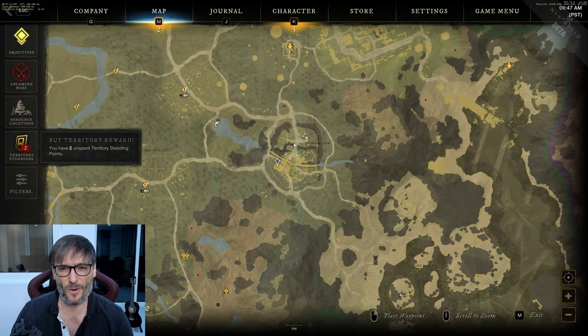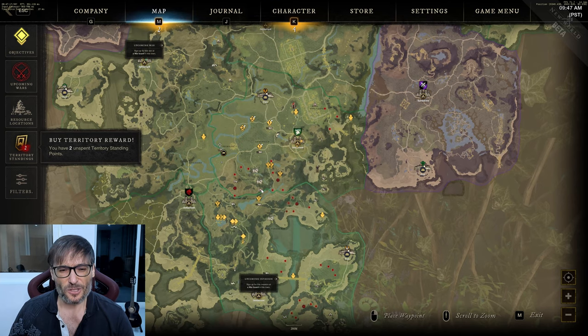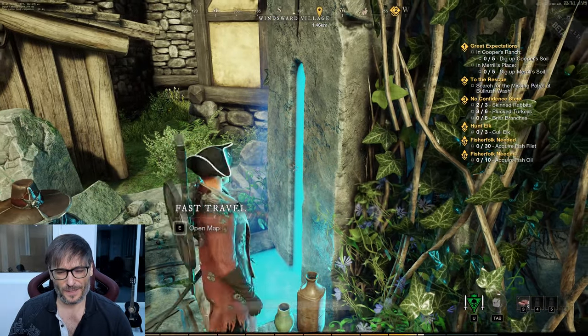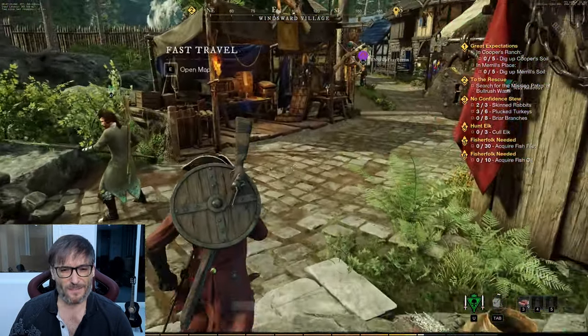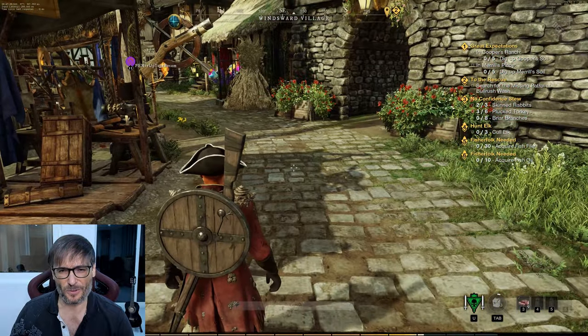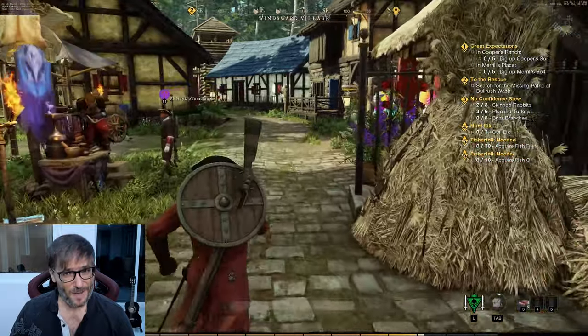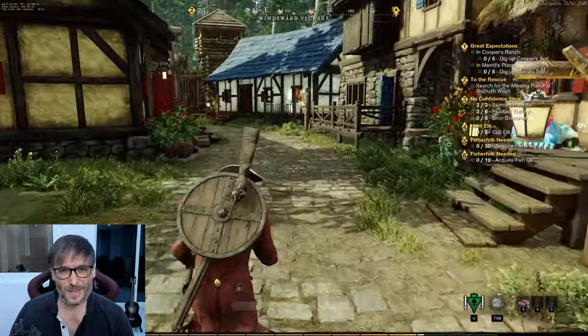Fast travel is very important — it lets you go to locations you've been before very quickly. You don't have to run there, but you do need to visit them the first time. There are also some special areas you can just jump to. Otherwise you're going to have to be running everywhere, which is not so bad given the 4K beauty of this game.